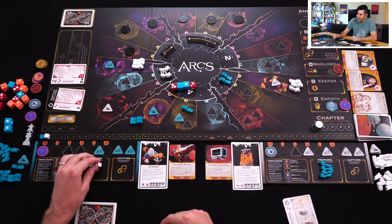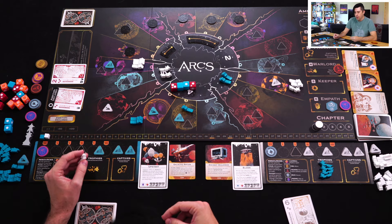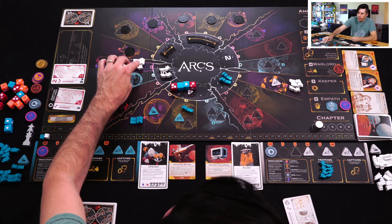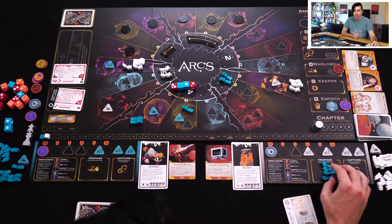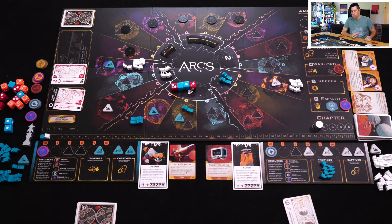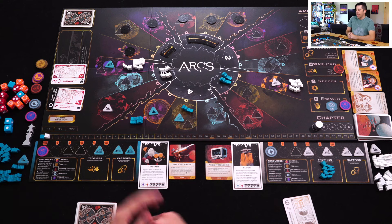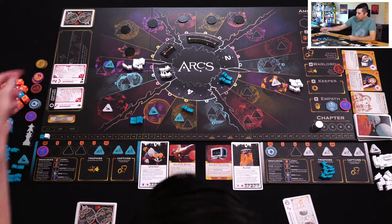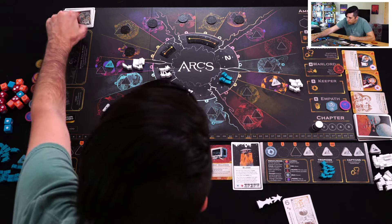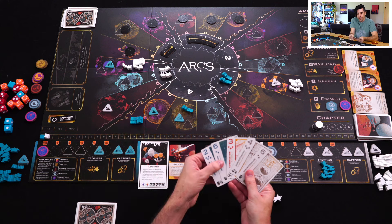I'm a little spread out but I think this is a good position. At the end of the round I surpassed them with a higher card, so I'm going to take the initiative, and then these cards are discarded. Now as the initiative holder I'm going to play a card and lead. I'm wondering if I want to declare the Warlord ambition, because I'm pretty good on trophies now.